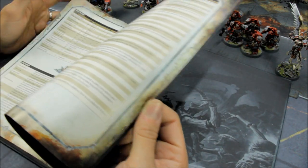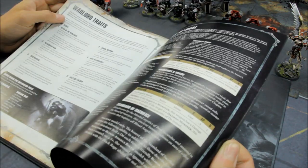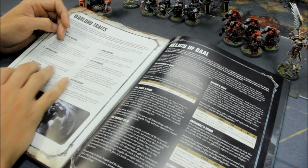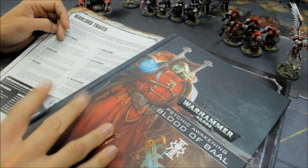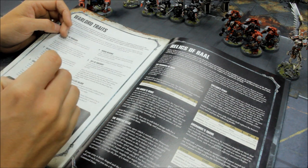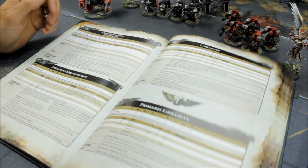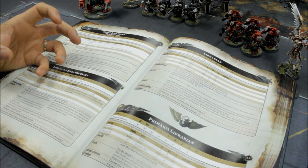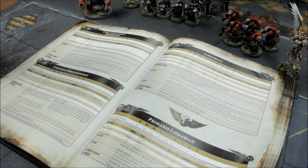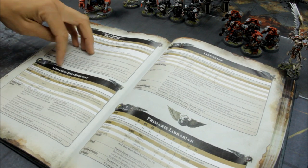One thing I do with the force halberd for my current list: I give it the Artisan of War warlord trait — you can pay a command point for an extra warlord trait for a model that isn't your warlord, which is one of the stratagems from Blood of Baal. It's plus 1 to the damage characteristic for one weapon carried by your warlord — it can't be a Relic of Baal. So the standard force halberd at damage 3 becomes damage 4. Three successful wounds against a vehicle — your average vehicle is just going to be destroyed: AP minus 4, 4 damage, that's 12 wounds from 3 attacks coming through. Really, really good.